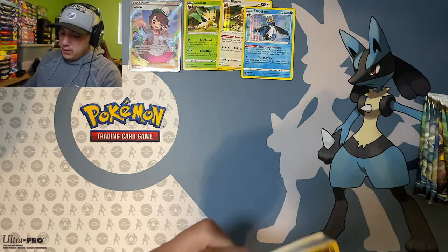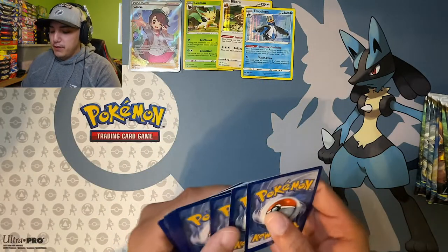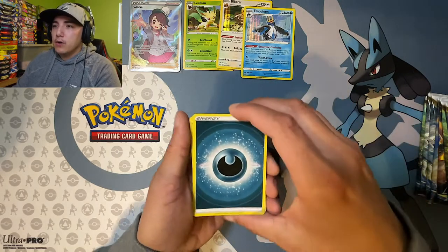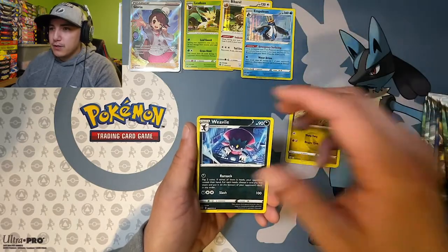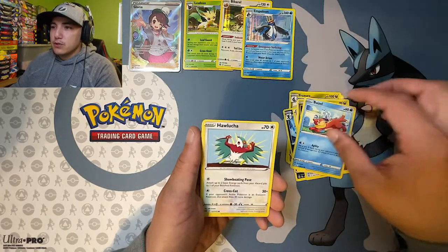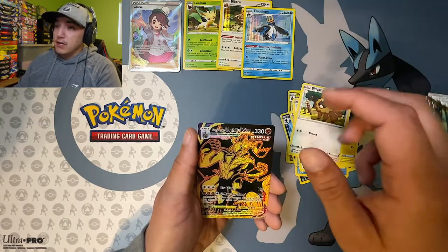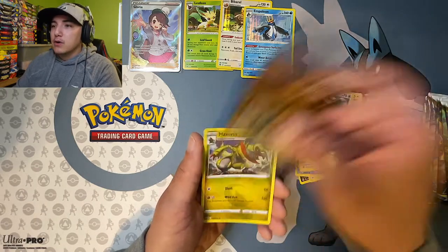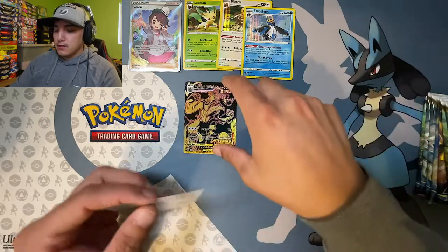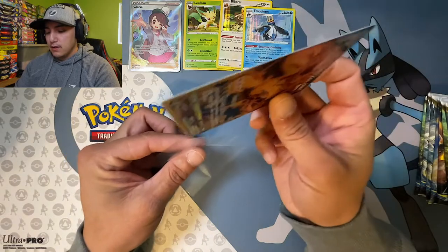Can we start the opening off with a heater? The code card was in there backwards but we always believe in air packs around here. We got dark energy, Froslass, Weavile, Hunting Gloves, Gabite, Weavile, Hawlucha, Electabuzz, Budew — and there it is, we got the Single Strike Urshifu V, Mawile Gold, and a Haxorus non-holo. Let's get that Urshifu into a sleeve.